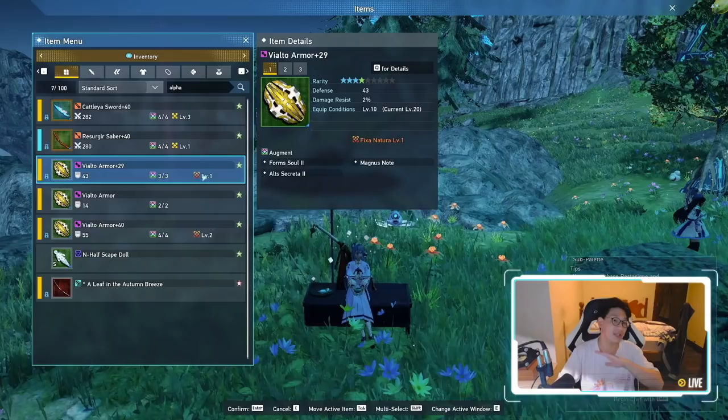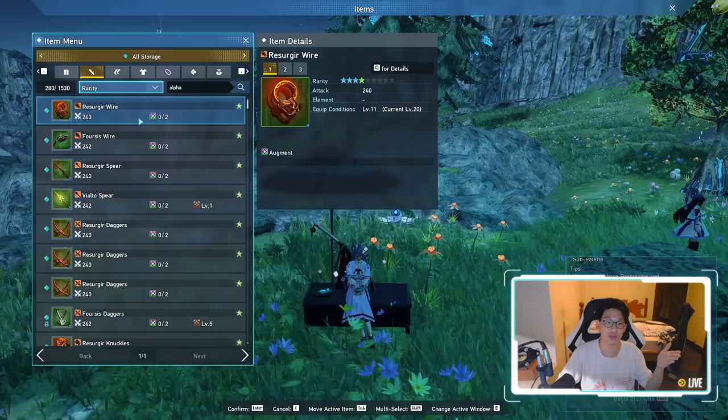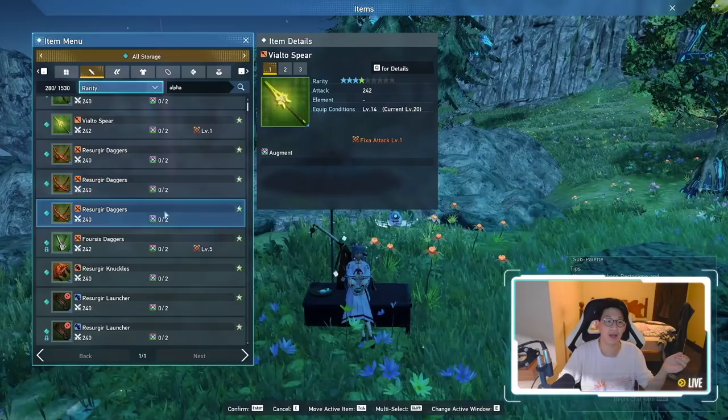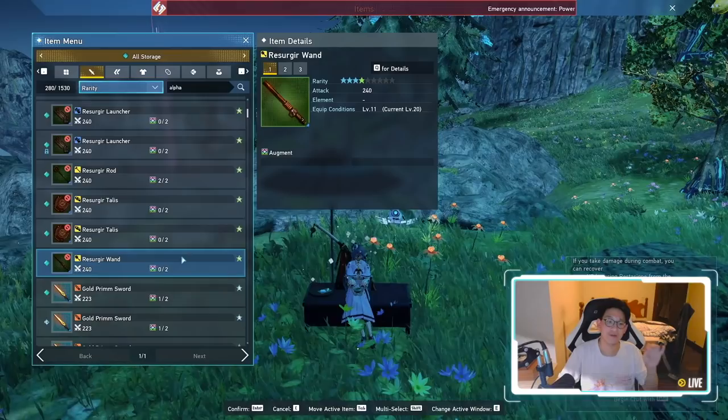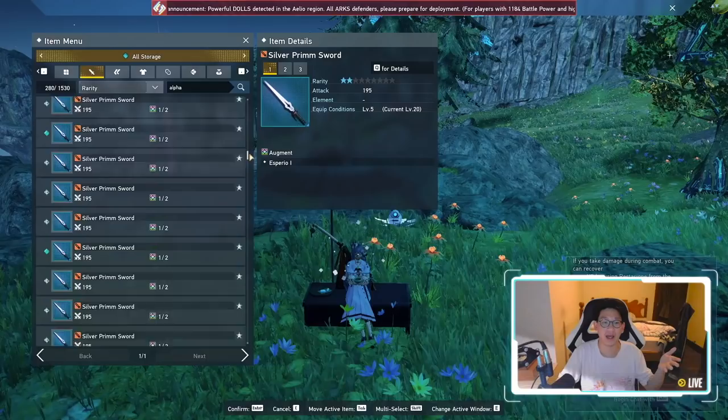There is one exception and those are resurger weapons. If we look at my storage and go by rarity, you can see I have a bunch of resurger weapons. I have a Vialto spear because it has a fixa so I'm keeping it. I have a forest dagger — I'm keeping it because it has a fixa. But other than that, if it is not a resurger weapon, I sell it off immediately. As for the gold prim swords, I always keep them. And as for the silver prim swords, I always keep them as well.